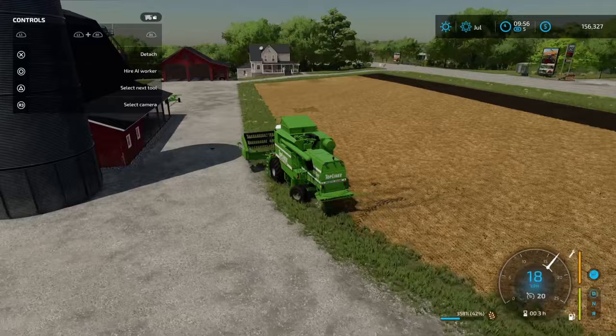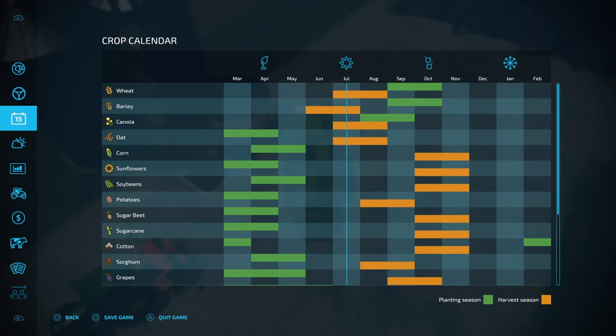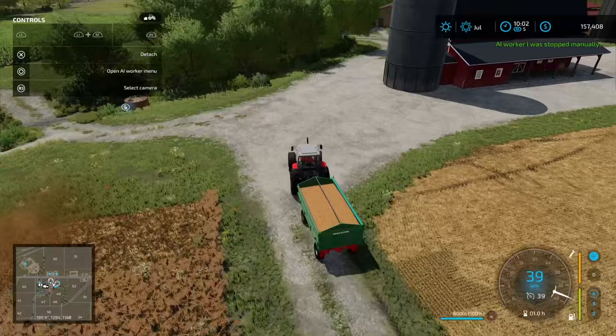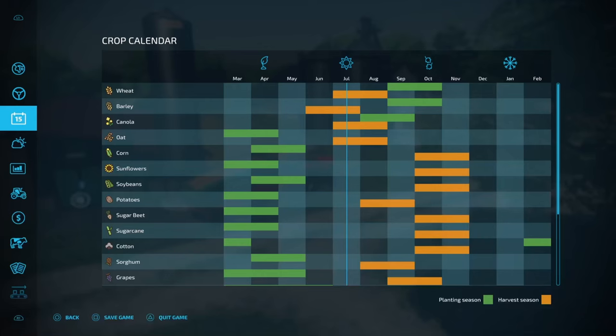We're going to store this wheat in the silo, go straight into harvesting the canola, reseed our wheat field, and continue the farming loop. Checking the crop calendar: we can plant canola next month and wheat in September. We're sending the harvester off on a worker for the canola straight away. Another load of pig food has arrived — let's get that unloaded. The plan is to phase out the store-bought pig food, which we've already talked about at length.